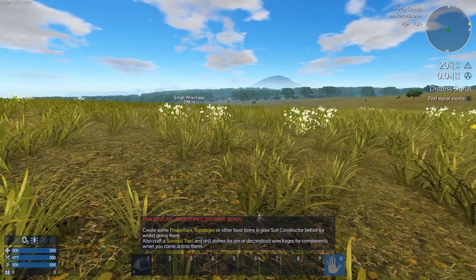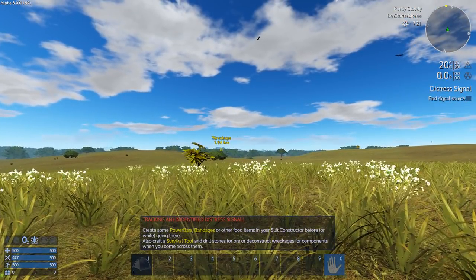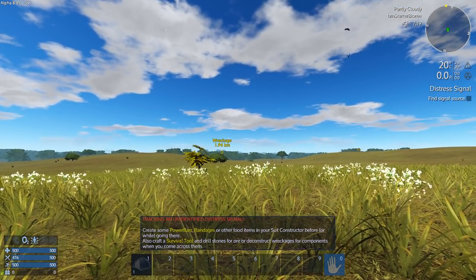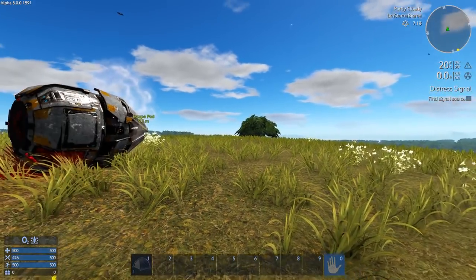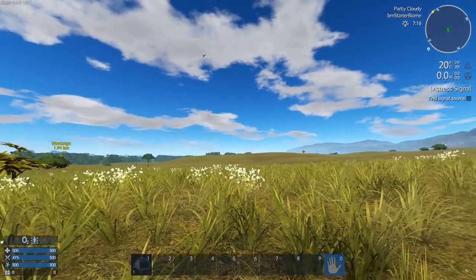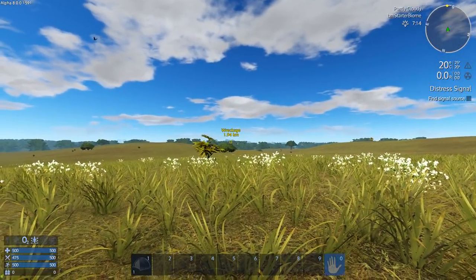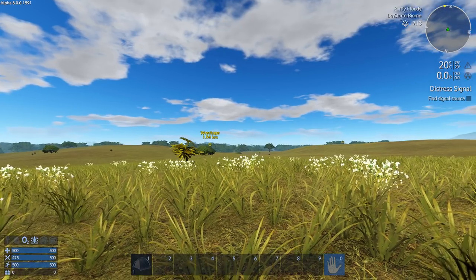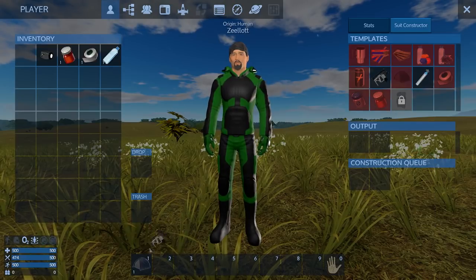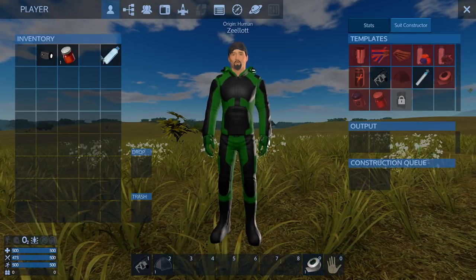There are small wreckages over there, but this is how you get to your personal container. Those other wreckages you randomly find do not have your personal container — this one gets marked by the mission. If you don't accept the mission you're not going to find it; it's usually a couple kilometers away. Right now we've got nothing — just this survival tool, a tent, a bandage, and a bottle of water.